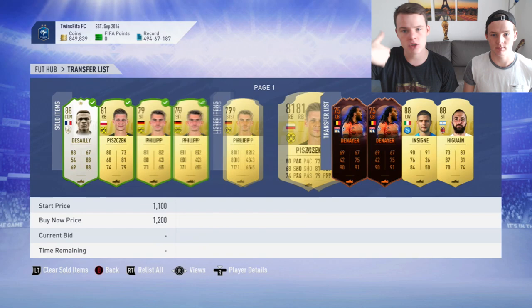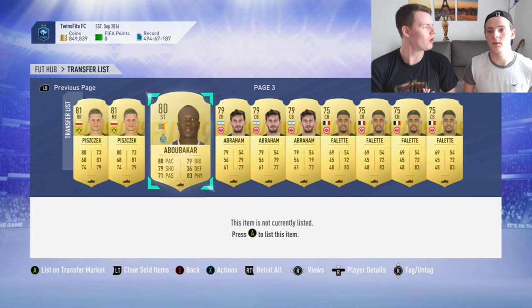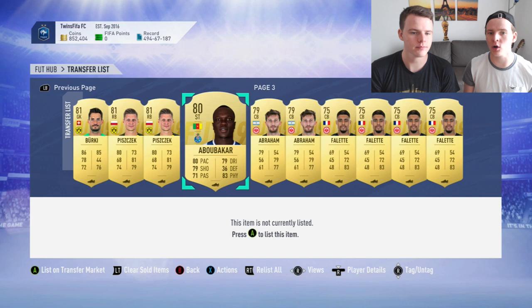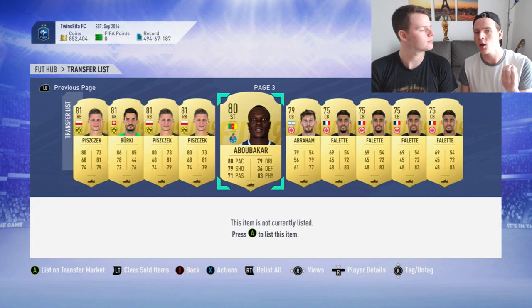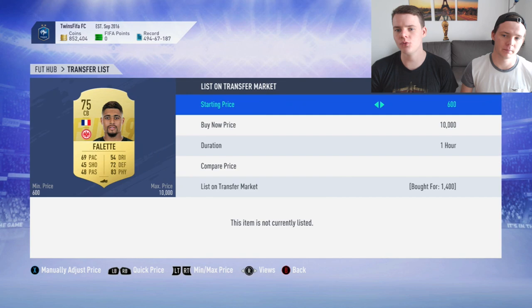Definitely do this trading method if you don't have too many coins - it's really reliable. We got Abram for less than 1k, which is crazy. We're going to list him at the cheapest BIN to move him quickly. However, if you're not in a hurry, I'd strongly advise putting players 300-400 coins above the cheapest BIN instead - you can make better profit from lazy buyers.